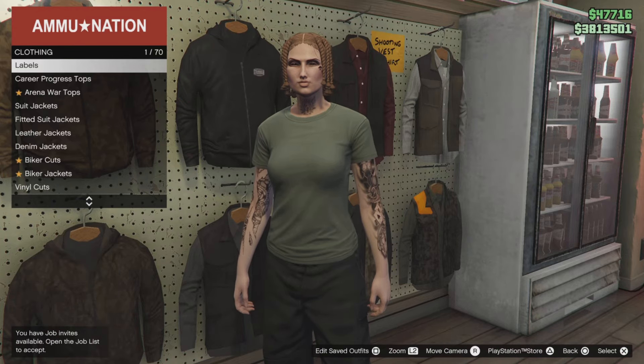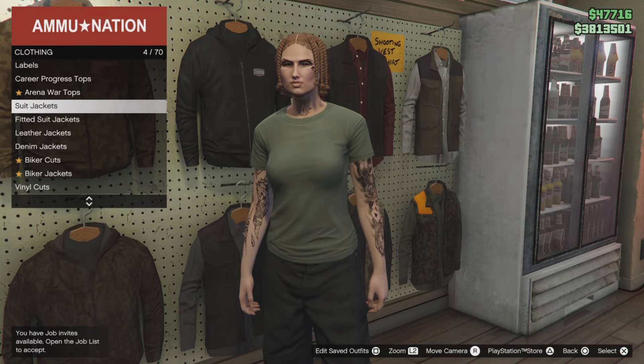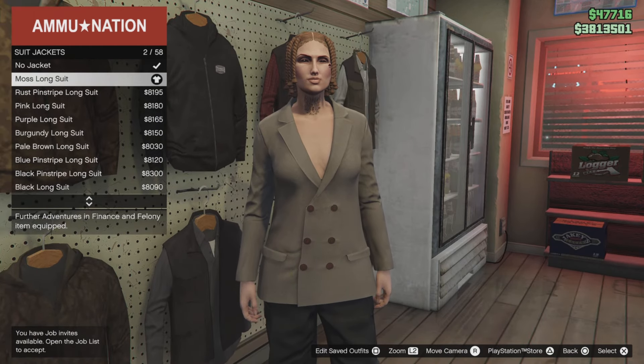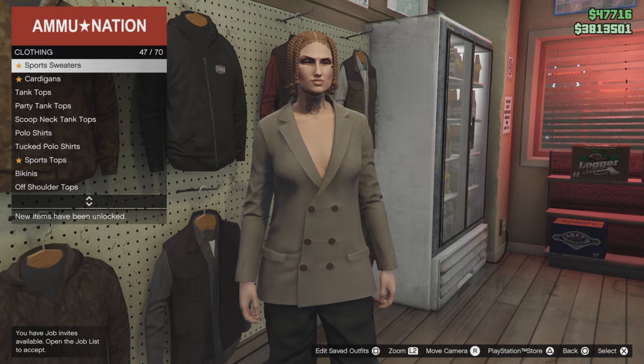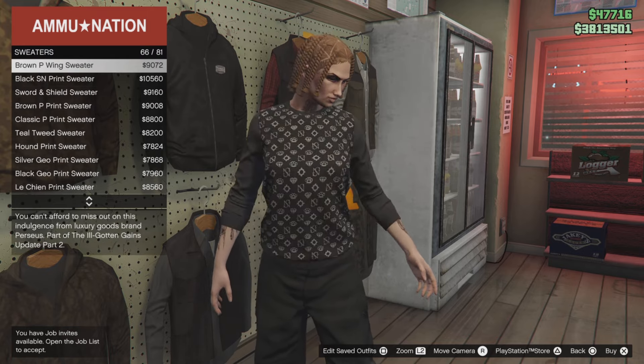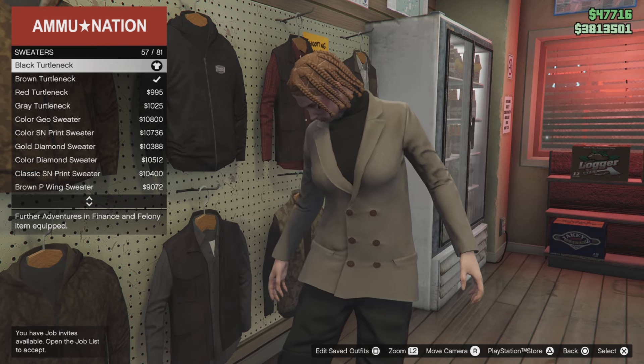Go down to suit jackets and select the moist long suit — that's number two. Bring it back up, scroll down to tops still, and go down to sweaters. Select the black turtleneck sweater — that's number 57.